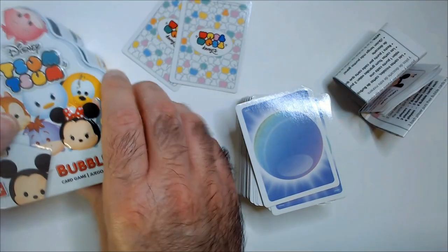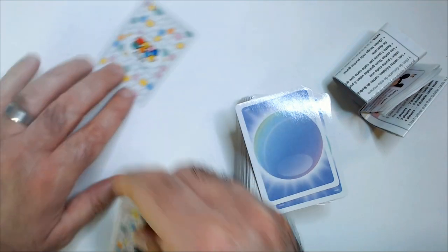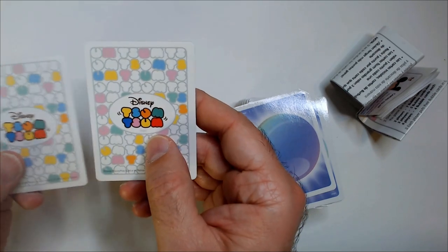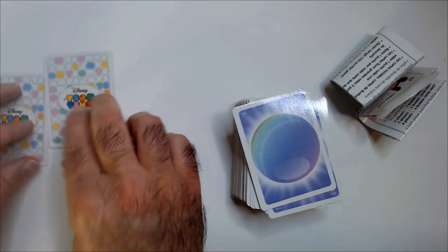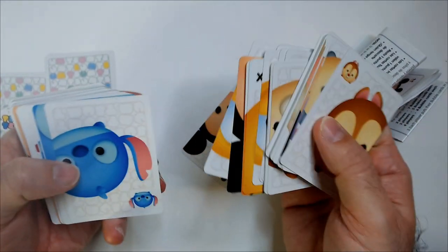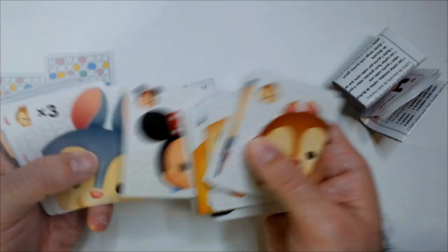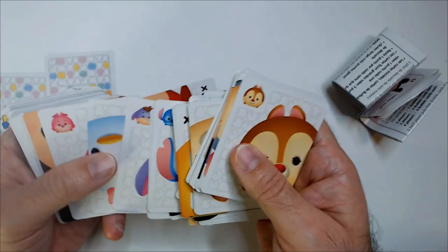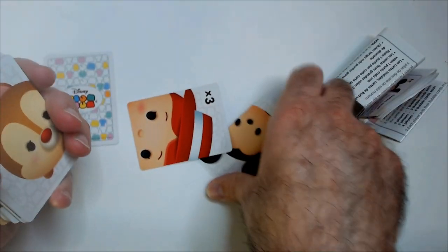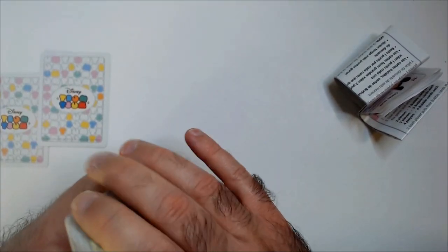It scales for two to four players and has a large amount of bubble cards. I don't know much about Disney's regular properties — I don't know who Somsom is. Here's a stack of bubble cards. There's this guy, and another one — Minnie Mouse. You can let me know the characters; it's more of an unboxing so I'm not fully sure of the art style.